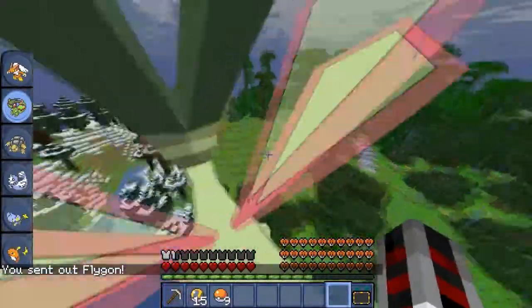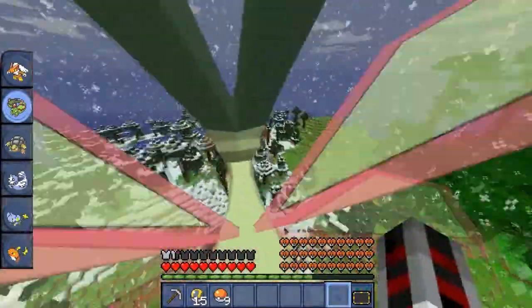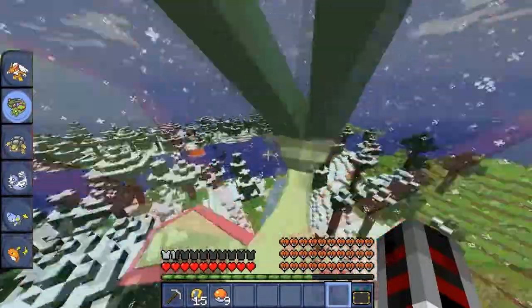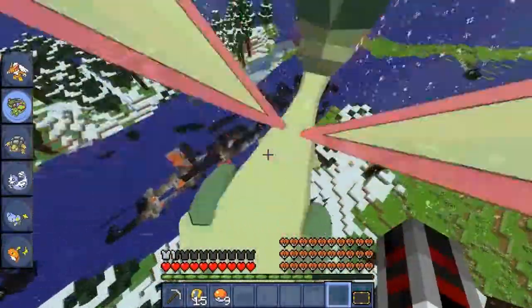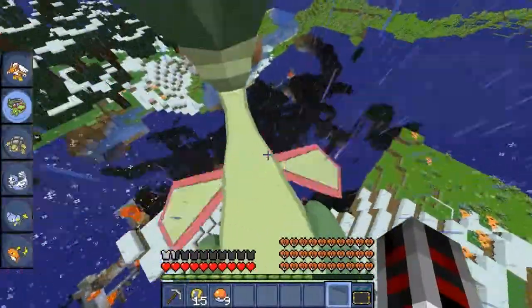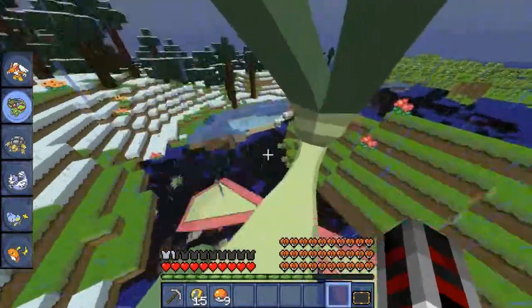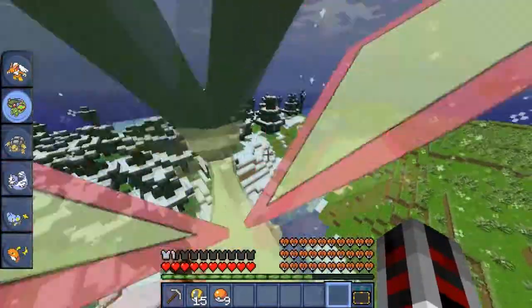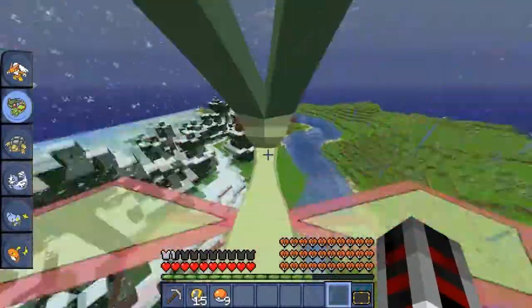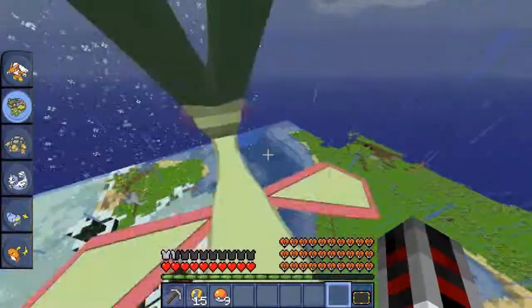I've been having a ton of fun with this mod — it's crazy how you can have Pokemon like this, it's really fun. Oh yeah, there's an abandoned mine running underneath us. I couldn't get the Pidgeot to catch so I just killed him and got your Pharaoh some levels.